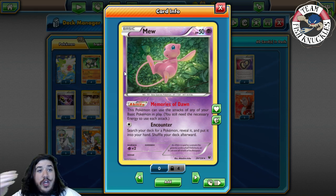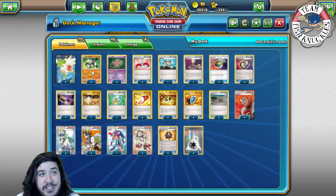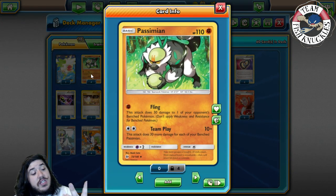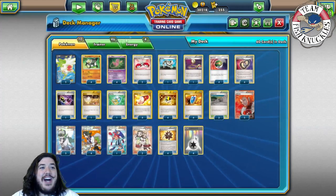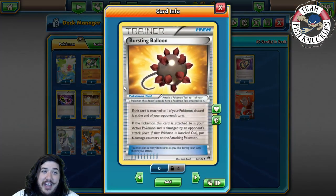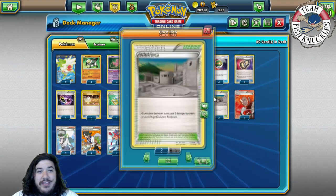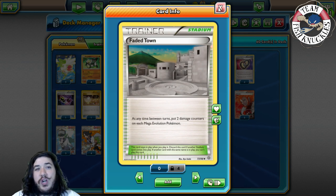But if you use Mew with Memories of Dawn, you can use one of your basic Pokémon to copy Passimian's Team Play attack and hit for 130 damage — that's 30 times four bench Passimians plus 10. Then with Burst Balloon, if they attack you, you're doing 190 damage, and with Fated Town you can do 210 to knock out pretty much all the Megas in the game.